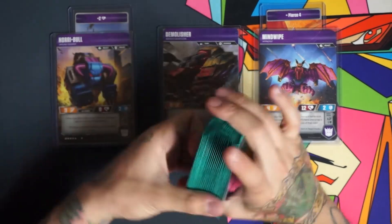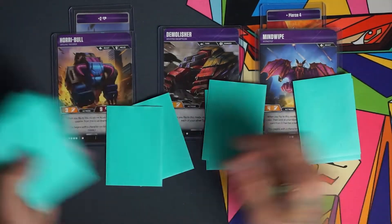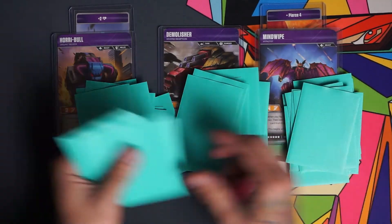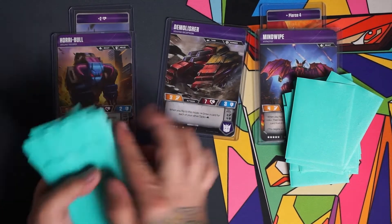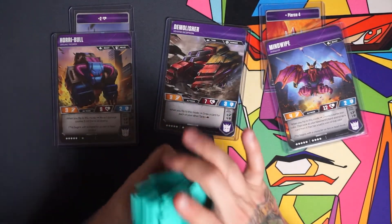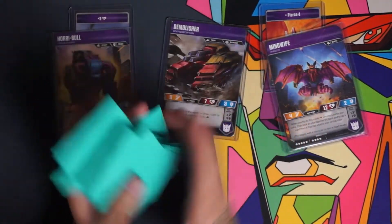I usually shuffle up the deck and do a quick dry run to see how it performs. I usually try to go second against this deck because sometimes we really want to play a card on Demolisher first. But if we go first, it's not a big deal. So let's assume we go first — we'll draw our cards. We have a pretty nice hand; going second would be nice to put Fusion Bore on one of our characters, but we're going to transform Demolisher and send him in first just to see the damage he does.